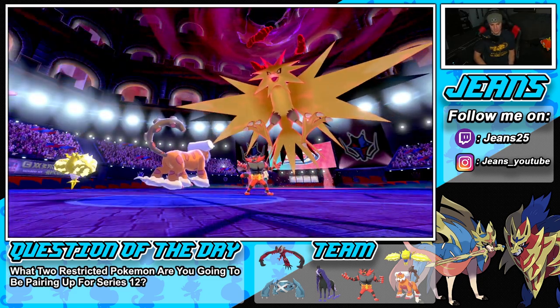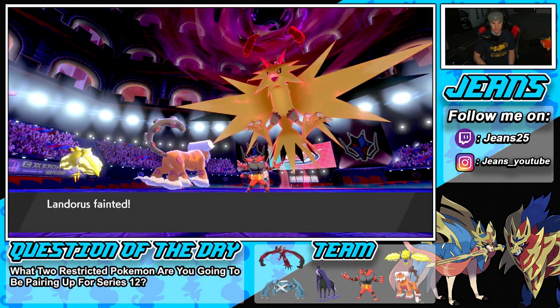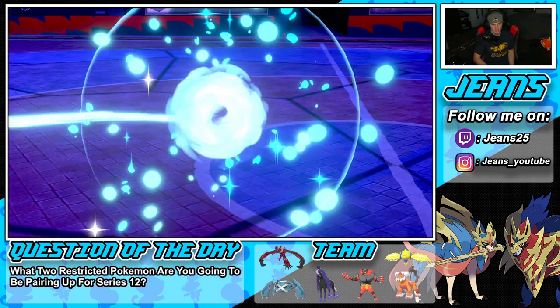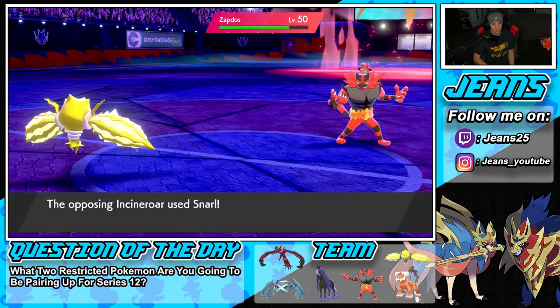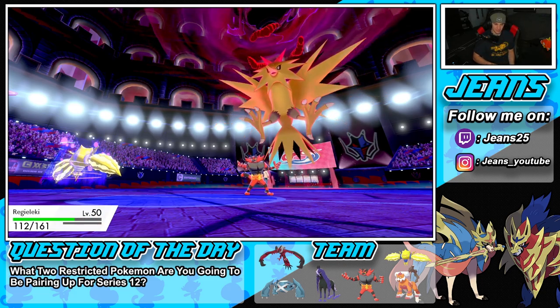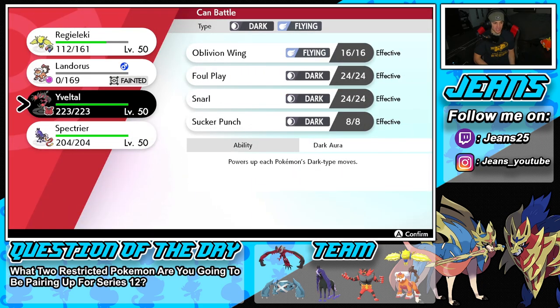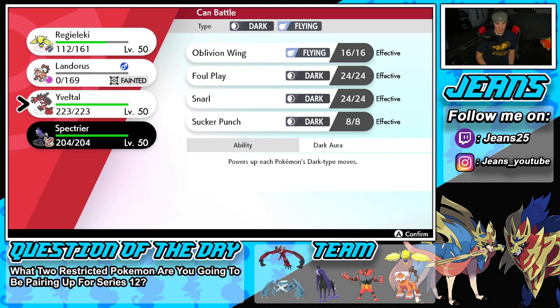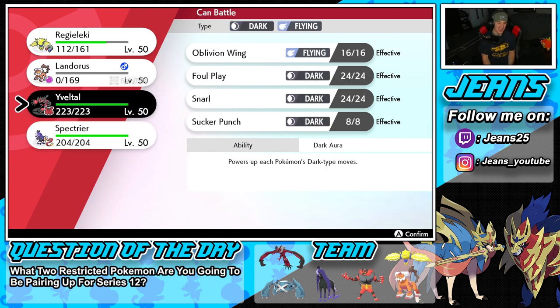Wow, rough turn for us — a real rough turn. At least Spectrier snarls. This is tough. We were going to give a special attack drop. Do we have to Dynamax Yveltal here? We really lost our Landorus so early — it's just tough because the next turn he did use Max Lightning into Yveltal, so we had the right idea, we had the right idea. He just decided to go for Max Airstream for speed control first.